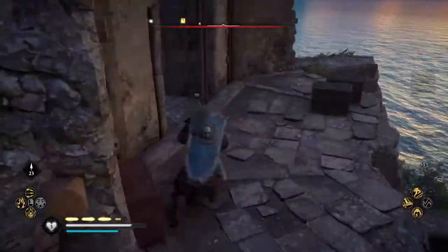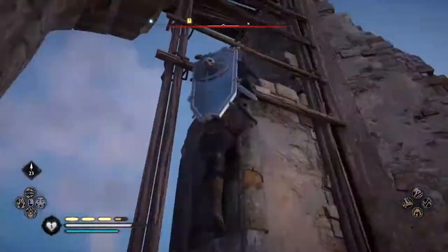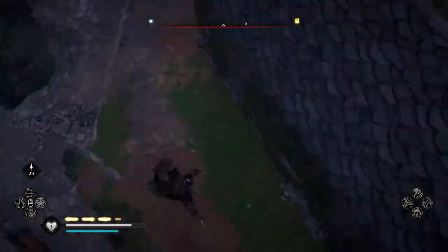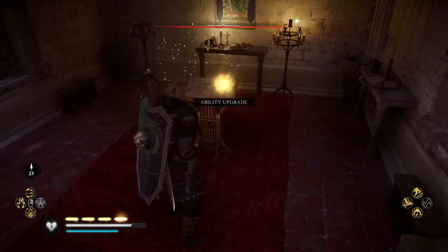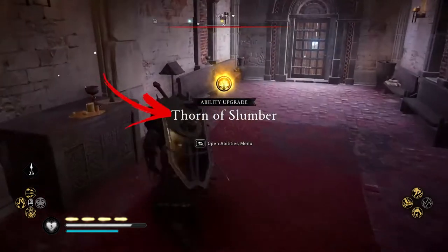Then collect the Dower Tower Cay from the shelf. After, jump down, go to open the closed door and collect the Book of Knowledge from the stand. As a result, you will get the Turn of Slumber ability.